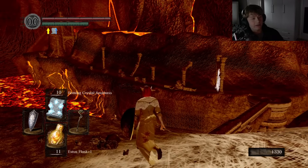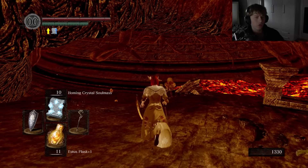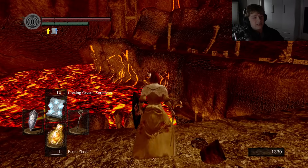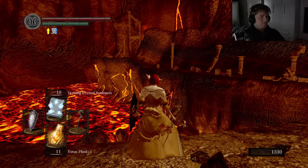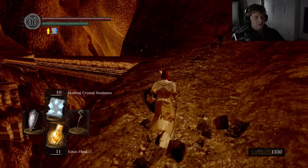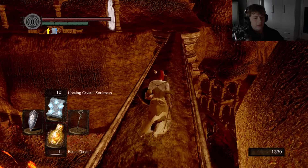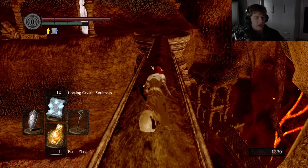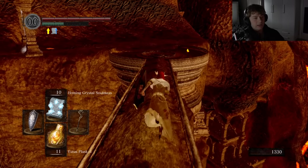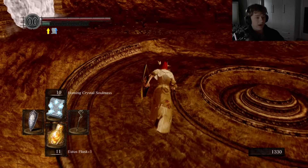I'm going to try and complete this area in this video, just this area, because this has maybe four bosses total. Starting with the Ceaseless Discharge, and then there's the Centipede. I forgot the name of it — Fire Sage Demon? And obviously it ends off with the Bed of Chaos, which is just completely going to be luck-based whether or not I can get through that in one attempt or five attempts.